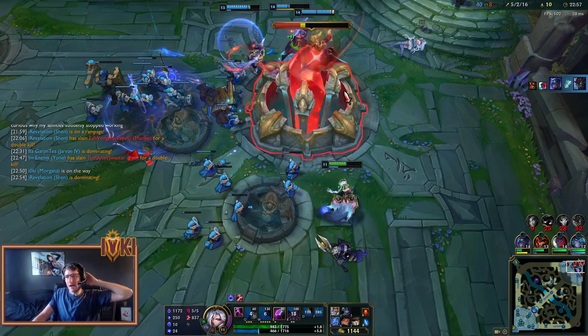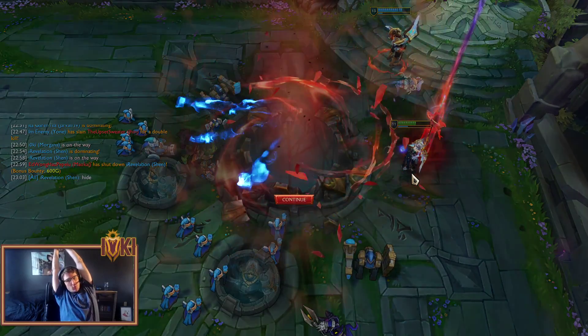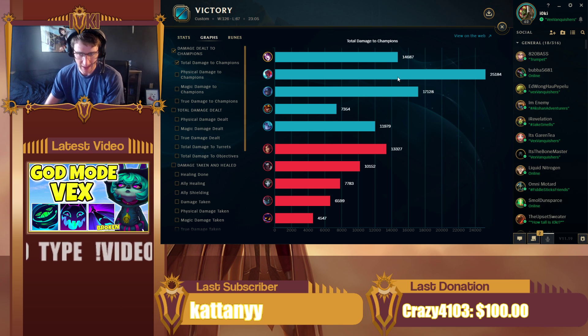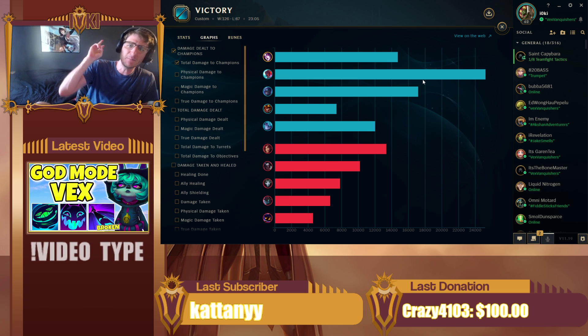That is going to be the game — 5, 2, and 16 as the new Dawnbringer Morgana. We went the W-Max Turbo Burn build. It's always a fun one. Let's take a look at the damage chart. If you guys watch this on YouTube, I'd love to hear your thoughts on the skin down in the comments. We did more damage than their entire team, but Shen and Yone inched us out — and by inched us out, I mean Yone did 11,000 more. Let me know what you guys think about the build, strat, and skin down in the comments. Take it easy. Peace!